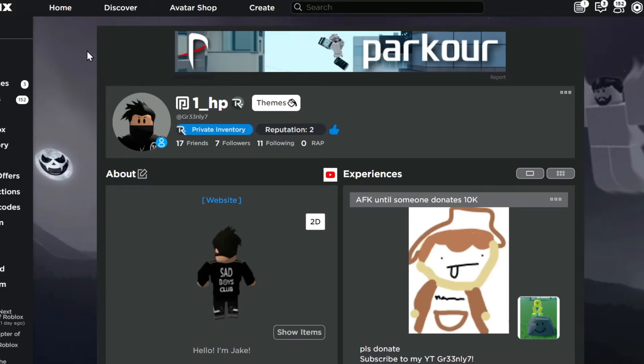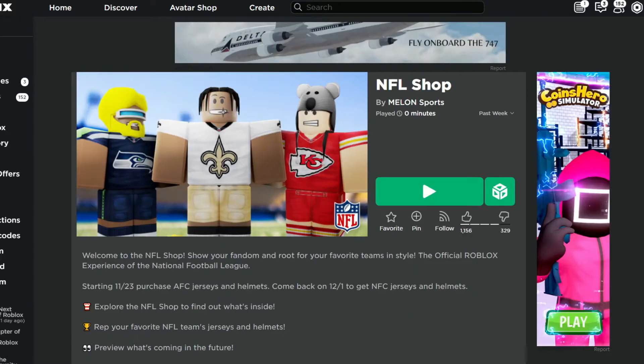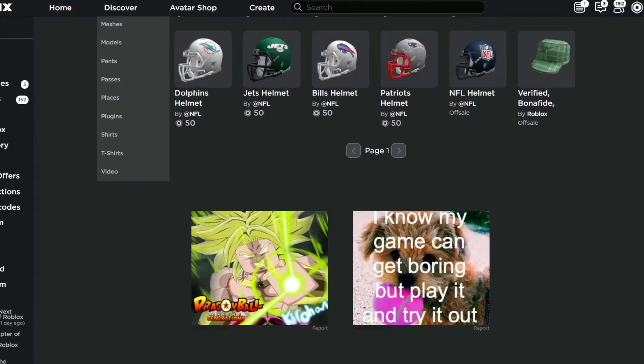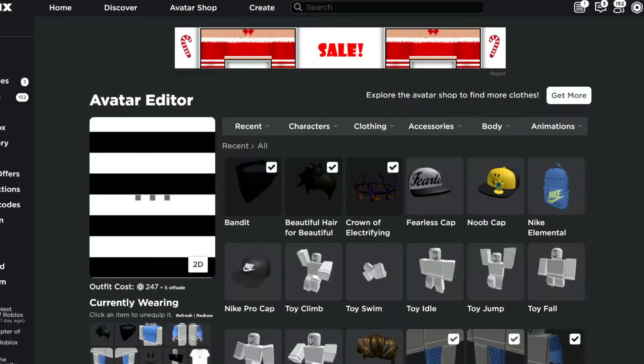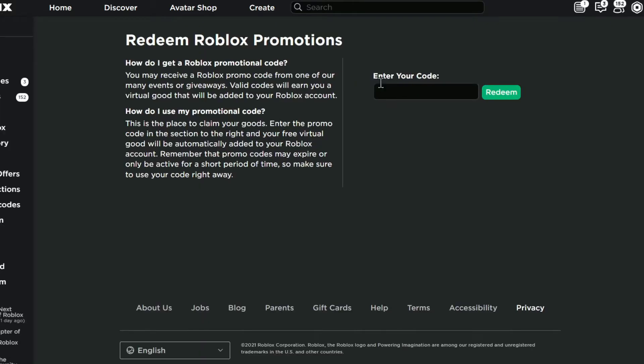Roblox free accessories — they have two items: the NFL helmet and the Crown of Electrifying Guitars. I already own this one. To get it, go to the Roblox redeem promotions page and type in 'rossman crown 2021', then click redeem. I already own this item.